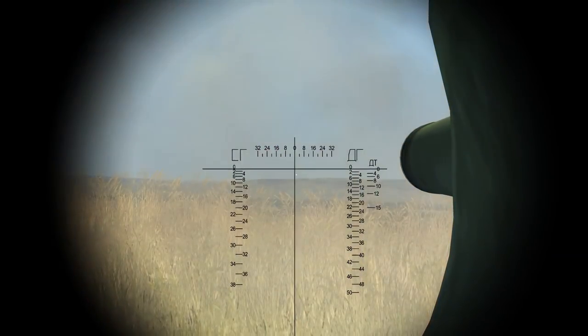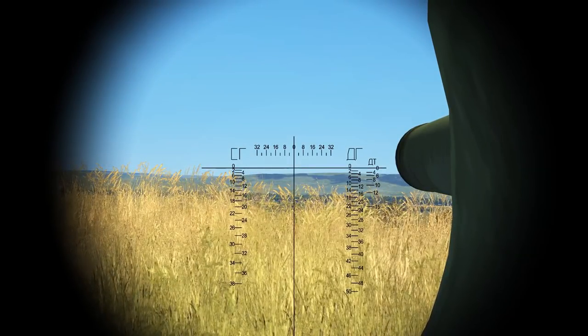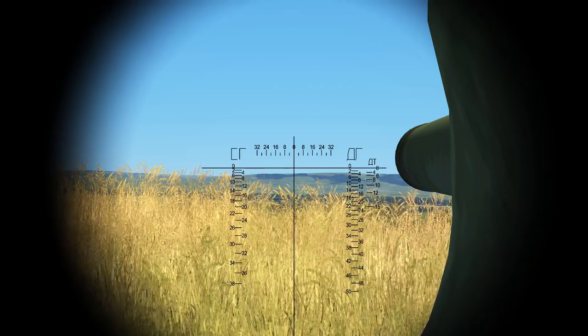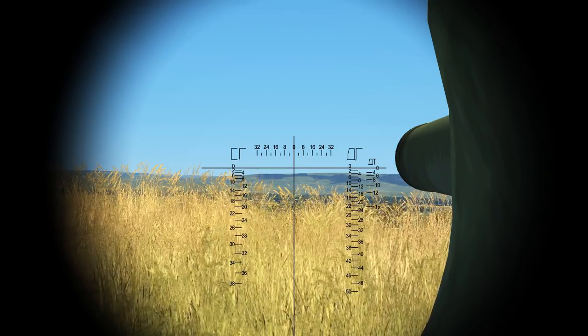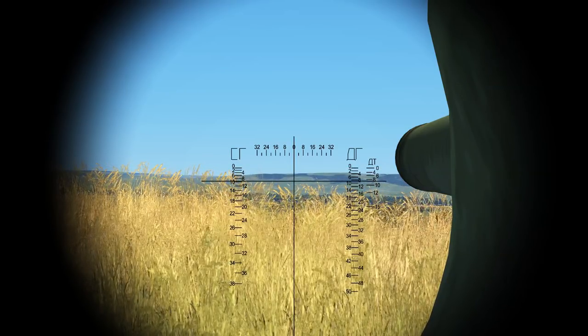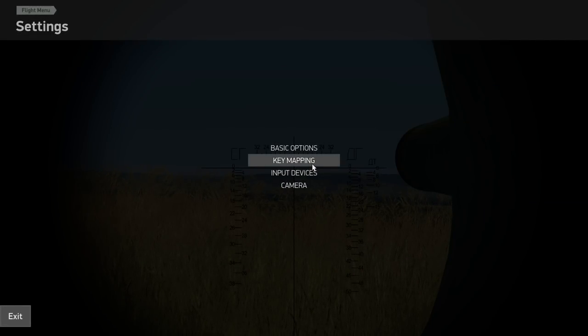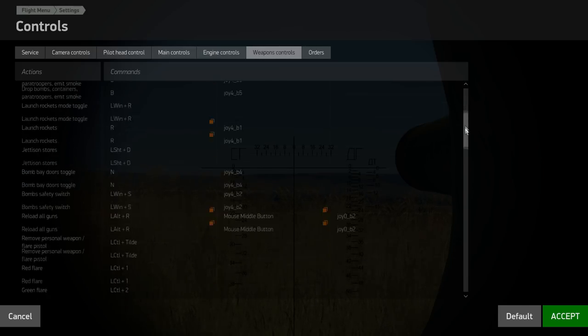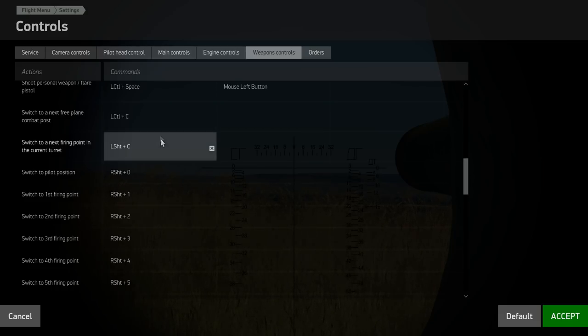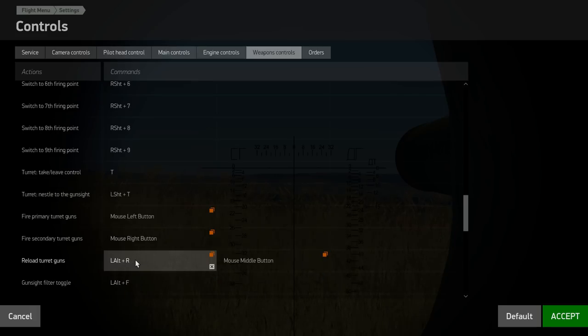Now we have a gun sight that will follow us, and the scroll wheel zooms in and out. You can see along the sides of the gun sight the vertical range ladders — at least on this type of gun sight, this isn't present on German gun sights. To adjust the range, you can set adjustment keys. The adjustment key setting is under weapon mapping, weapon controls. Down here you also see options for moving to positions, turret take/leave control, nestle to gun sight, fire primary turret guns with left mouse button, and secondary fire with right mouse button.